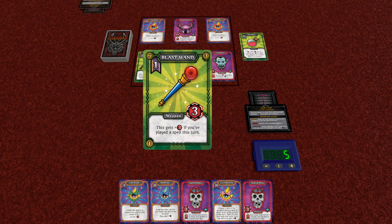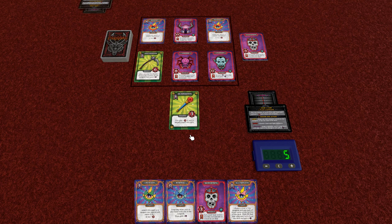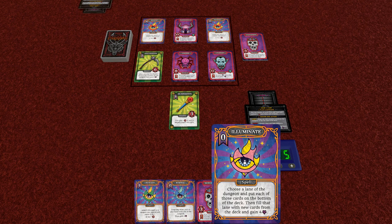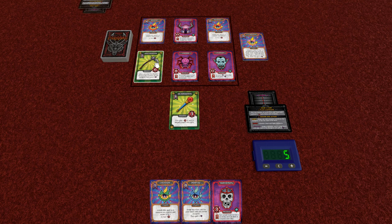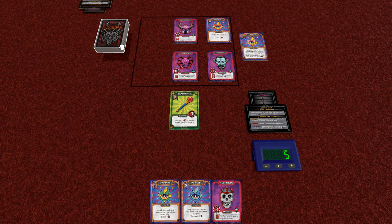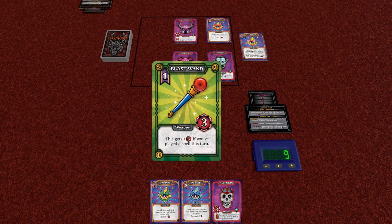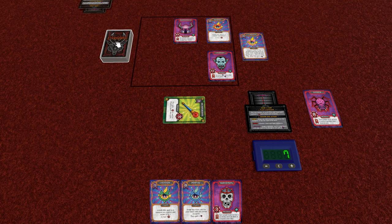The Blast Wand costs one, meaning we have to discard one card from our hand. We have two skeletons so we can definitely get rid of one. Then I think we're going to Illuminate, because this will get us four favor plus three here — we mostly just want to play a spell. So let's Illuminate: it replaces a lane, these cards go on the bottom of the deck, and then we gain four favor. It also pumps up the Blast Wand to a total of six. We use it to fight the spider, spending two favor to defeat the spider. That's our turn.